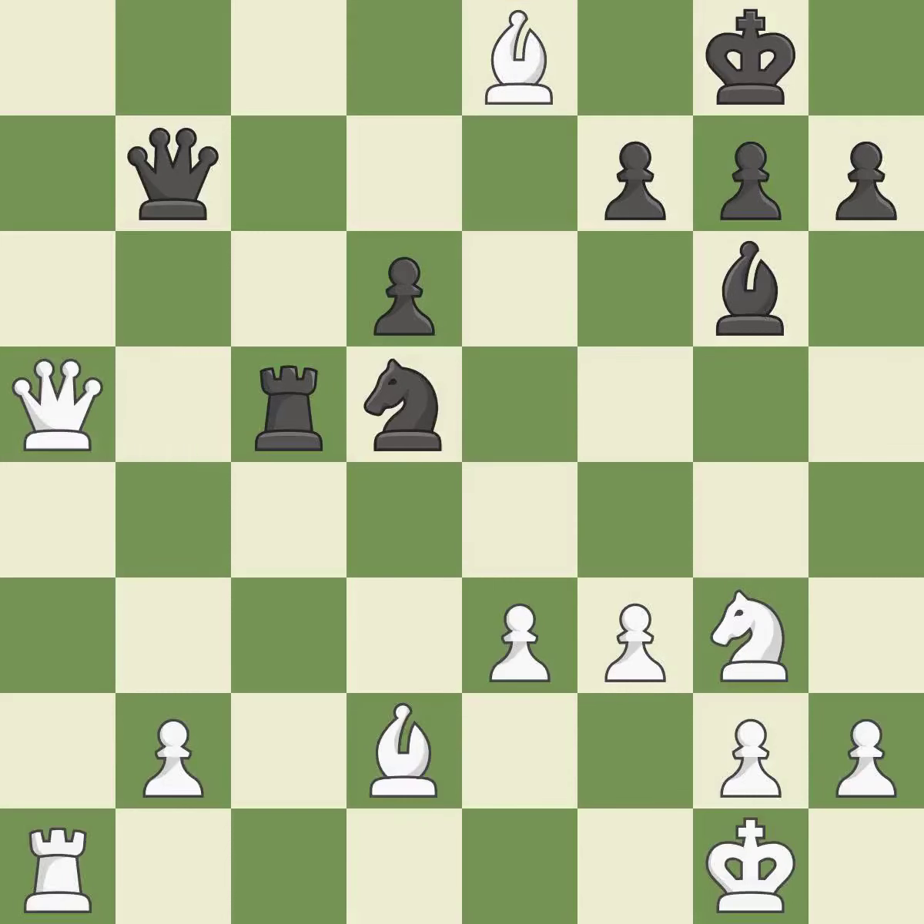This removes the attacking rook — it is best. This is the only good move — it is a great move. Takes back — it is best. This overlooks an opportunity to win a tempo by threatening a bishop. This permits the opponent to win a tempo by threatening a queen — it is a mistake.